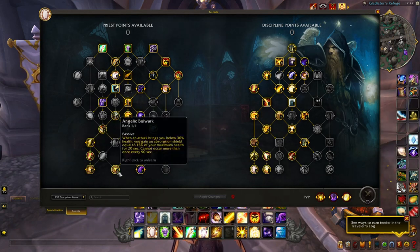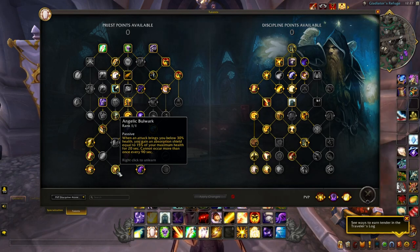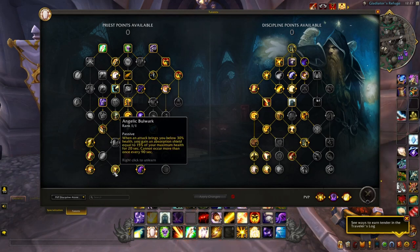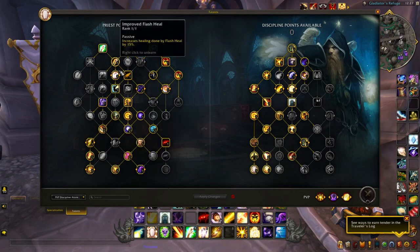Angelic Bulwark — I'm a bit indifferent on this one and may switch it. When an attack brings you below 30% health, you gain an absorption shield equal to 15% of your maximum health for 20 seconds, cannot occur more than once every 20 seconds. I'm not the target in teamfights, but if you do get brought down low, it helps mitigate damage and signals to the enemy that they can't kill you — so they'll switch targets. It's a minute and a half cooldown, giving you time to re-utilize afterwards. I've actually considered swapping this for something else.